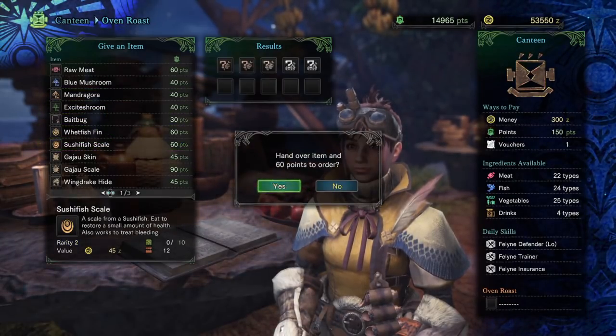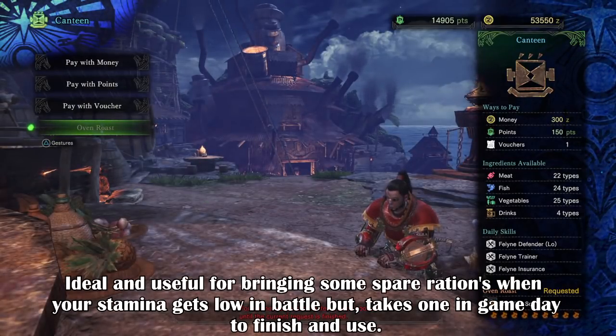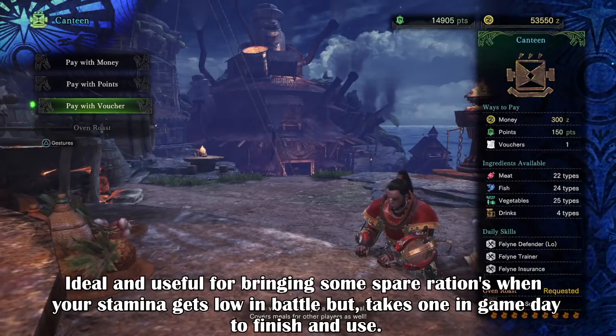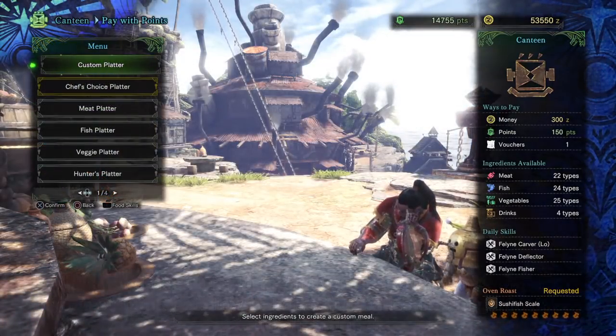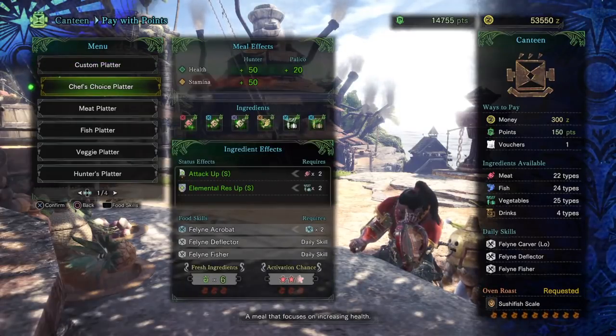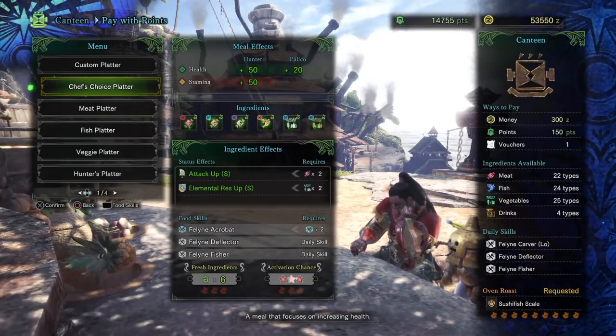You also have the choice to roast food, which can give you either rations or random items such as a catalyst, which can be mixed with all sorts of items in your crafting list. When you go into the meal list, you'll have some pre-created meals that you can choose and use right away. Not all of these will have good bonuses active, but they still give you the required buff in health and stamina depending on what is available.